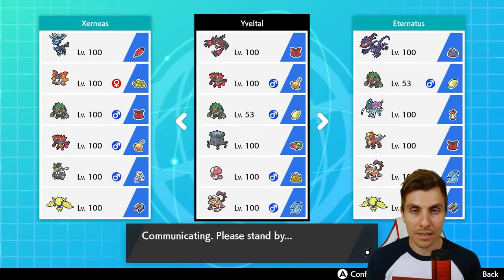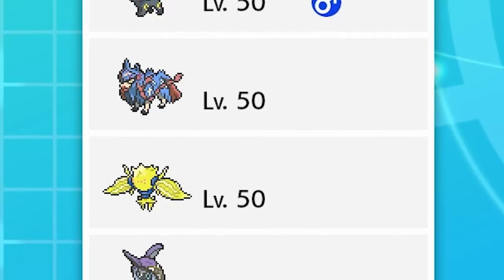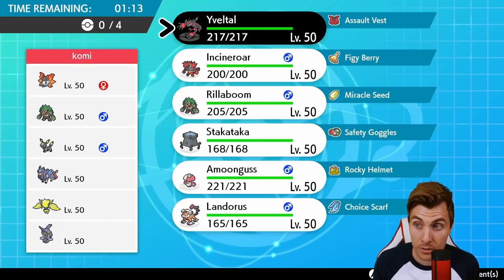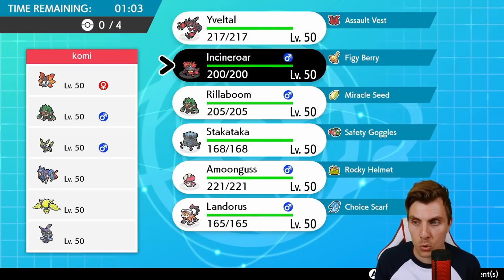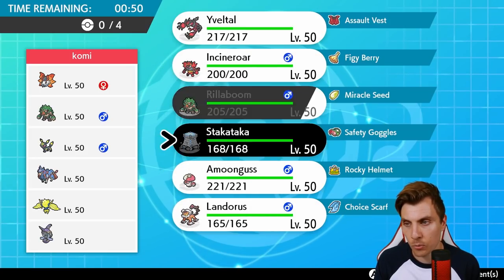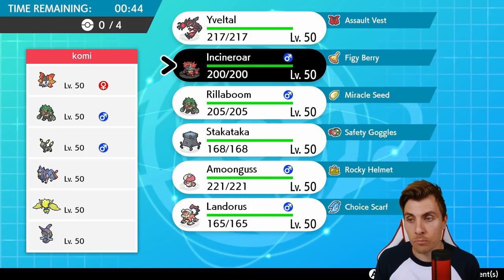Without further ado, we'll jump straight onto the ladder and get into our first game. First up today we have a Volcarona, Rillaboom, Umbreon, Zacian, Regieleki, and Tapu Fini. Things not looking so great for Yveltal straight away — you've got the Regieleki which threatens us pretty hard, Tapu Fini threatens us with things like Moonblast, and Zacian outspeeds us. We do have ways to mitigate the Zacian and Regieleki — Landorus is going to be a big player here — but we've got to worry about Umbreon with that potential Yawn as well.